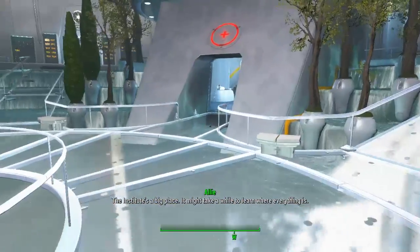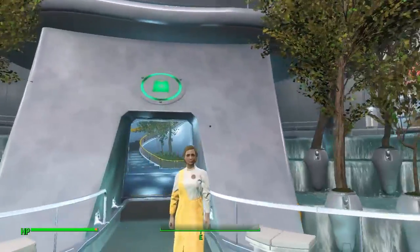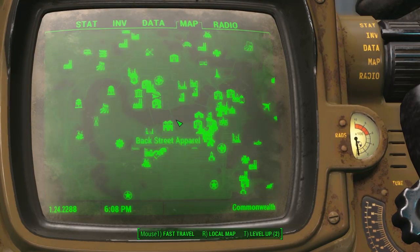Hello everybody, welcome back to another unique rare apparel location guide here on Fallout 4. Today I'm going to be showing you where to get the Mark III Synth chest piece and right arm.